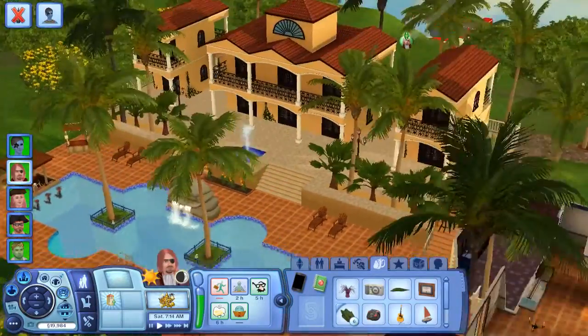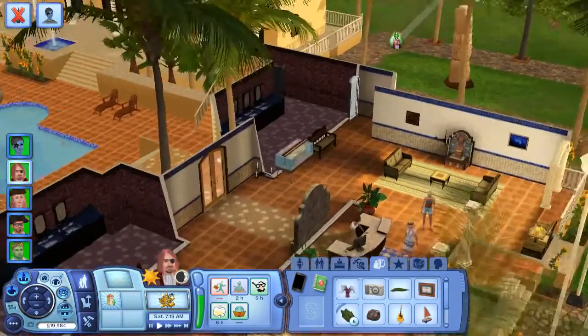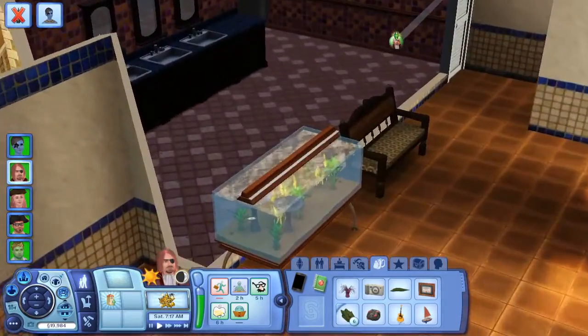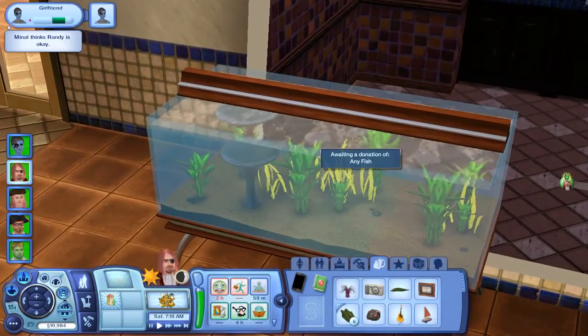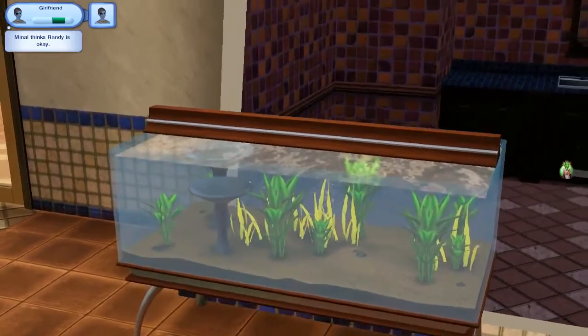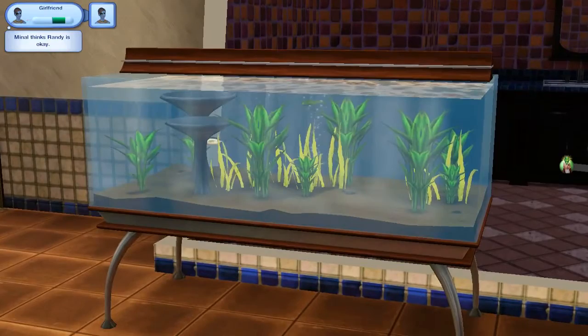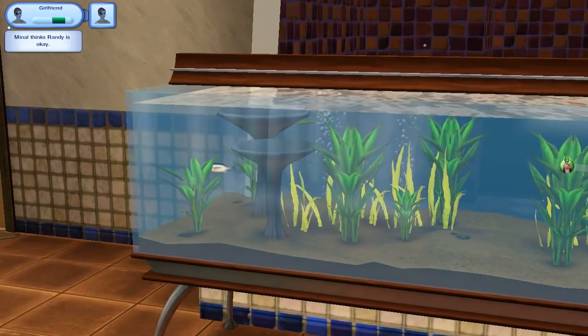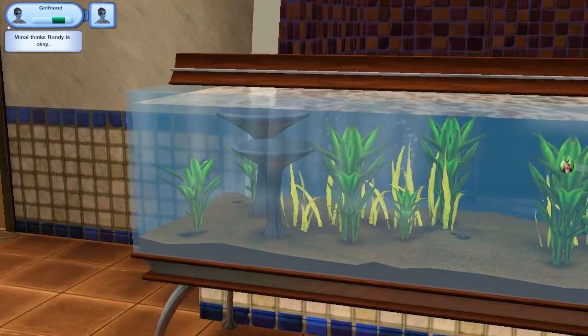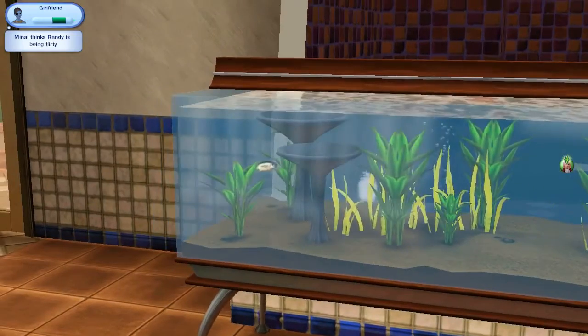I've added a fish tank to the lobby over here. It's pretty much the same one that the Moonlight Household has. If I can just get a bit closer — there's the eel. Yeah, you can see that I put a tuna and an eel in there, so you can see what they look like in the fish tank.